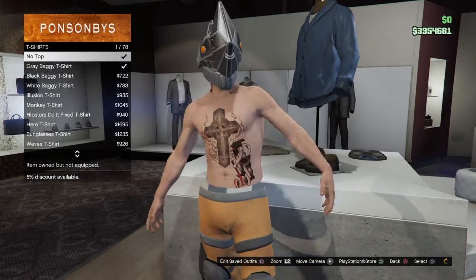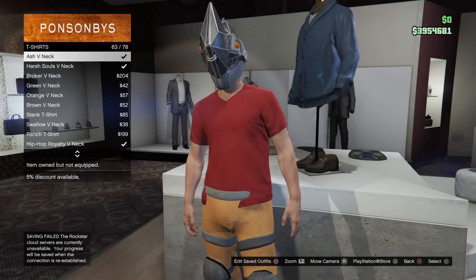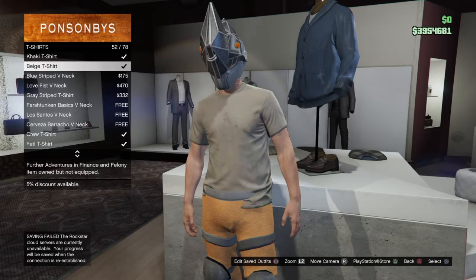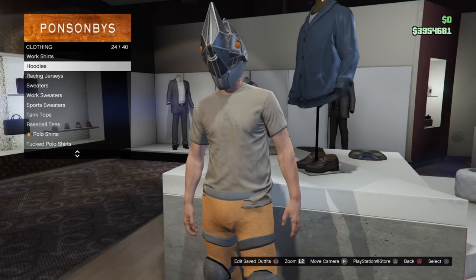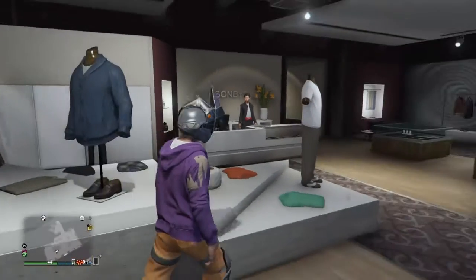You guys need to go down to the beige t-shirt — you need to put that on for this glitch. It's called the beige t-shirt. Then you need to go over to hoodies and put on the purple hoodie. It's like a couple hundred dollars, so it's not a lot.